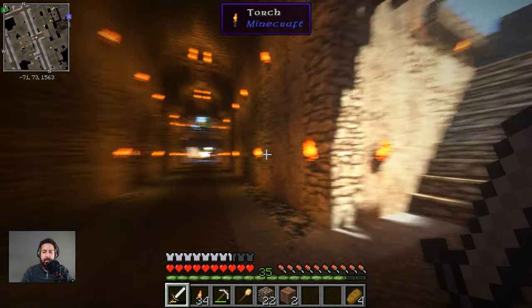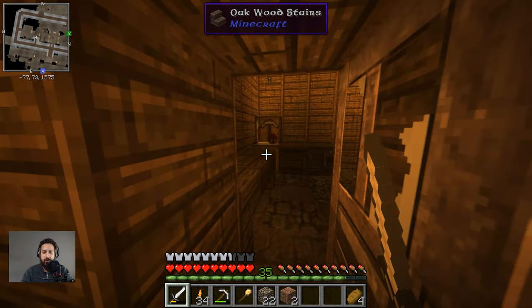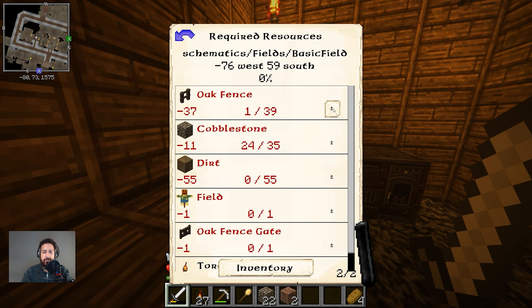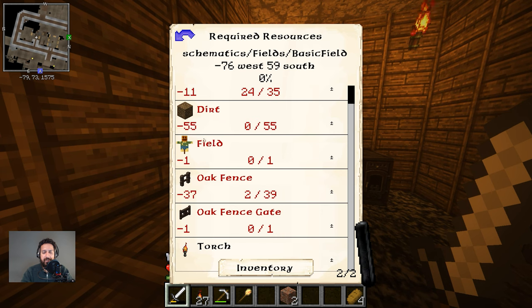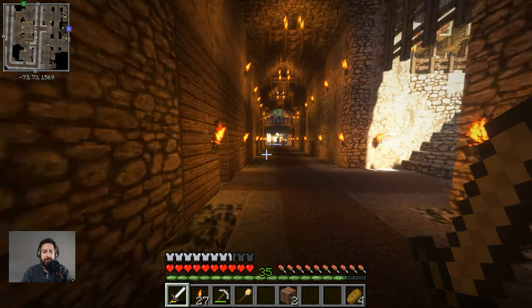Let's get started — let's check how the field is working out and see what the builder needs. He needs torches, cobblestones, oak fence, and a field. A bunch of stuff. The builder needs 55 dirt, 37 oak fence, and one oak gate. We can do that — I think we have everything for that. We have oak fencing, and we need an oak gate.